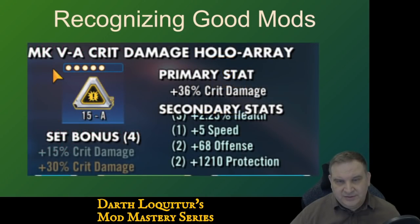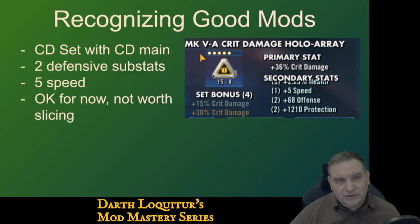Here's the next mod. It's a crit damage set with a crit damage main stat, so that matches up perfectly. It's got two defensive substats, which aren't that desirable. But it's already a gold mod and has five speed, so this is something you could put at level 15 and put on a character — it's fine for now. It may be something we sell off later, but as you can see, this mod is not locked for me. I can use it, but I don't plan to keep it forever. Someday it will be replaced with better mods.